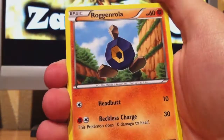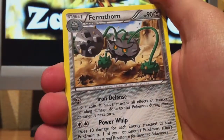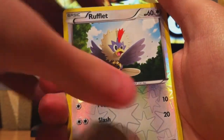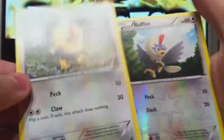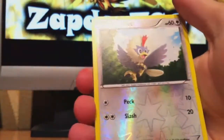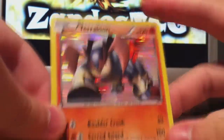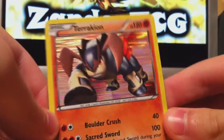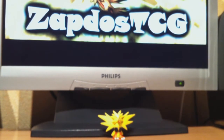Vanpore, Fennepi, Roggenrola, Woobet, Rufflet, Ferratorn, Cinchino, Odino, and another Rufflet — two Rufflets in one pack, two different ones. And a reverse one. And the rare is a Terrakion holo — a great holo. It has a nice HP. If you put it in a damage counter deck with Reuniclus it can be really helpful — a basic Pokemon with 120 HP. Pretty nice.